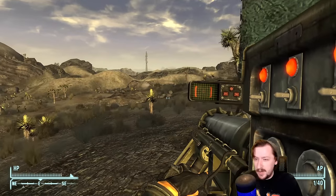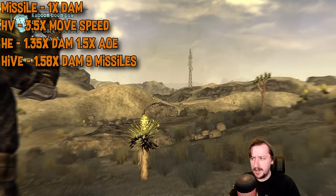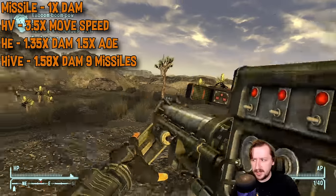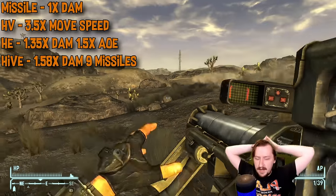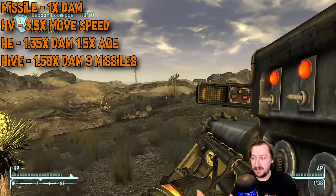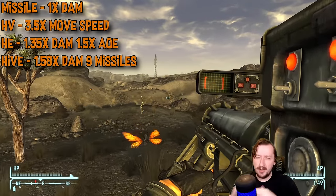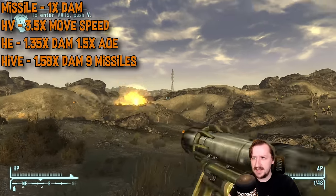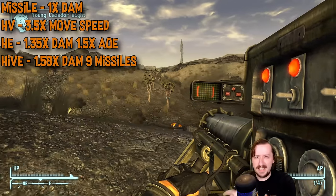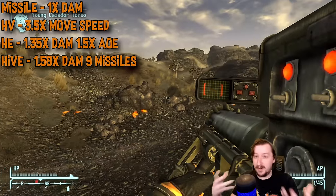For the different ammos available for the missile launcher, there are four. Standard missiles do flat damage with the standard explosion radius — perfectly fine, and you'll probably use these most. High velocity rounds make the rocket move about three and a half times faster without changing damage or explosion radius at all, which is probably my favorite variant. At very long range, slow missiles give enemies enough time to move out of the blast or into the edge of the splash damage, especially fast-moving enemies. High velocity solves that problem nicely.